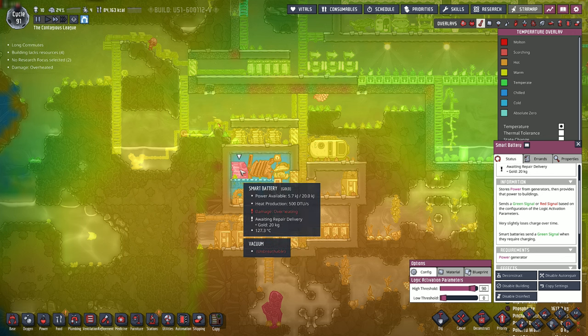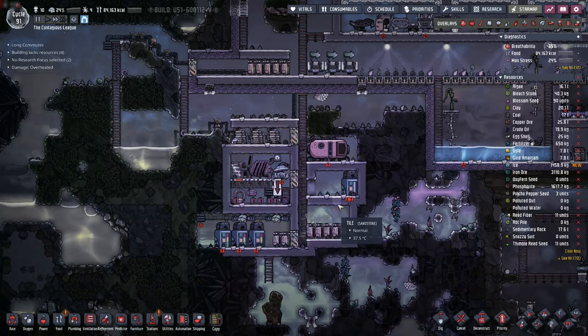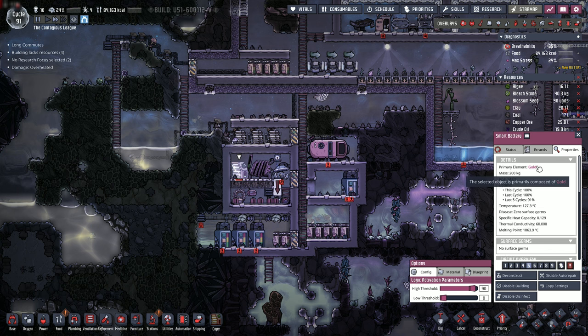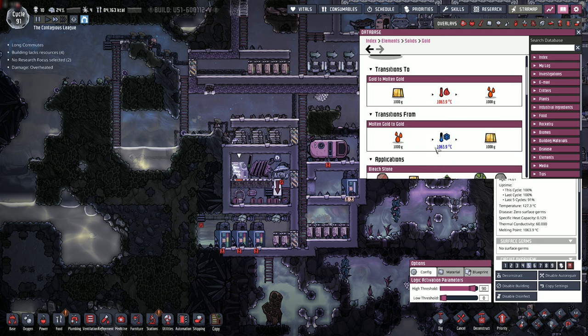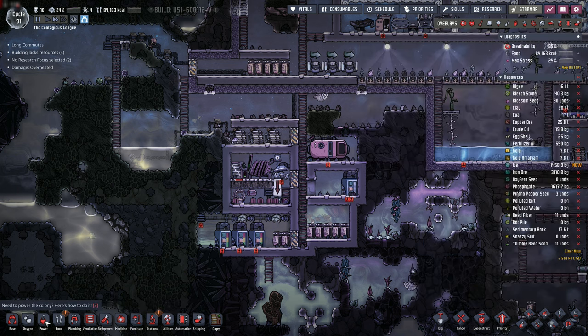38 here, 37 here, 127 here — how is it that hot? It's producing that heat on its own, I guess. Instead of making this out of gold... primary element gold. It turns to molten gold at 1,063 Celsius — it's quite far from that, so it's just being damaged, not actually melting. If I wanted to make a replacement smart battery, gold is the only thing I have. Well then I guess we're going to leave it gold for now and deal with the damage.